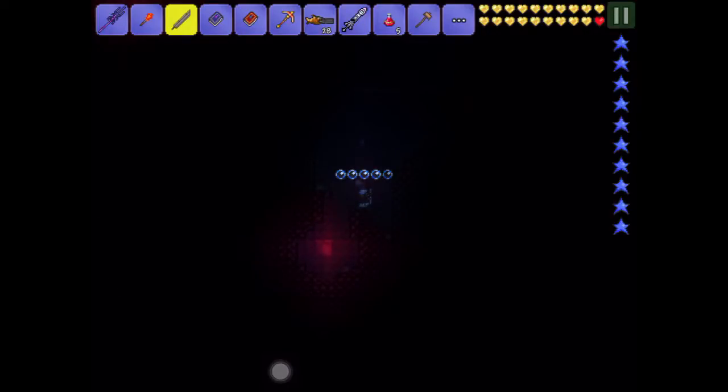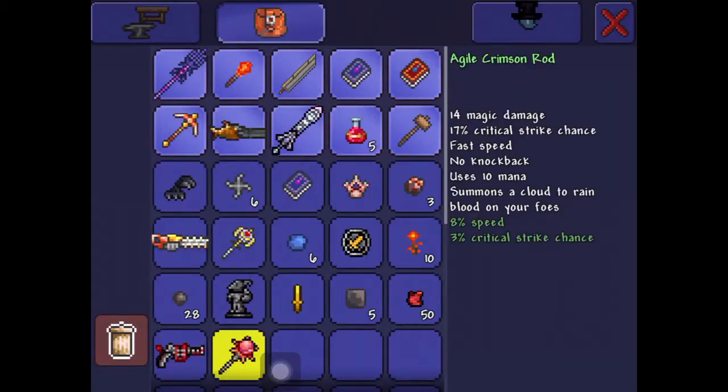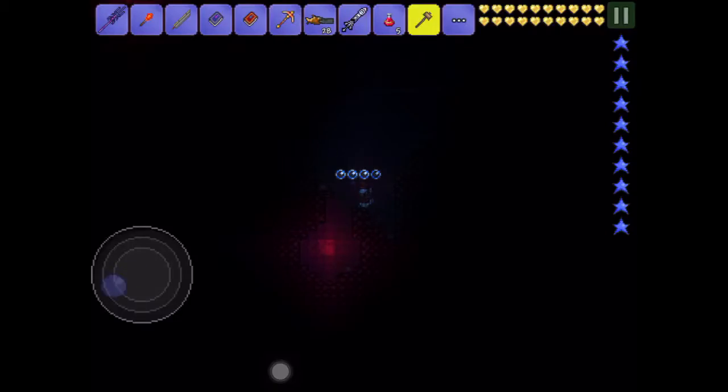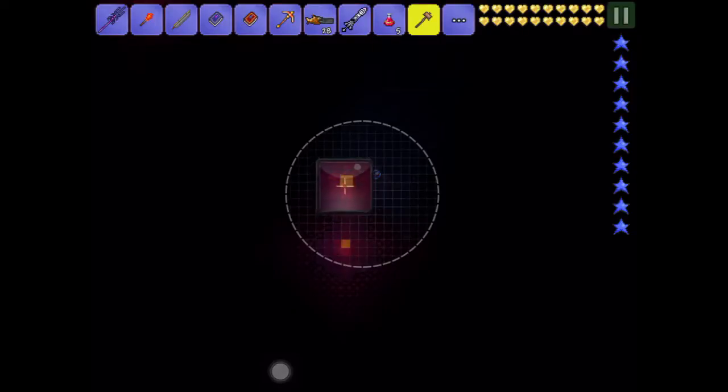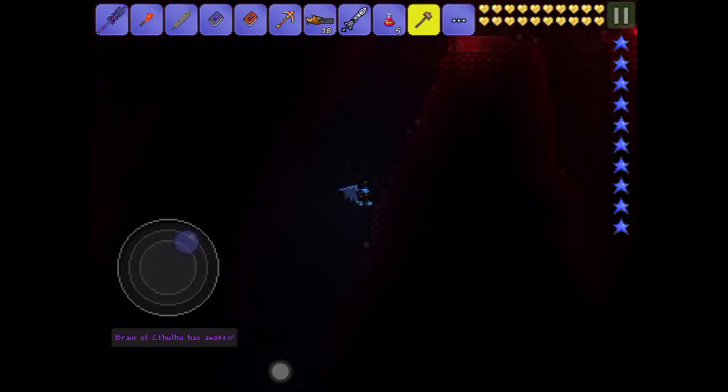Like that — and to do that, if you can't mine it, just use explosives. So just use explosives — that works fine. And then: a Brain of Cthulhu has awoken!